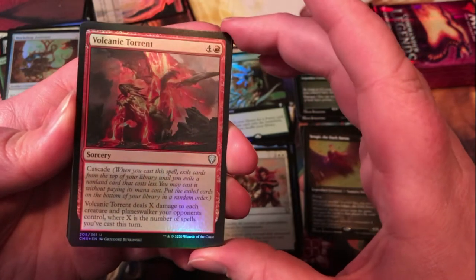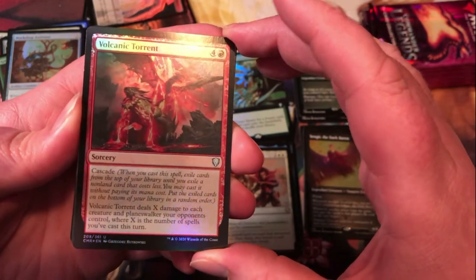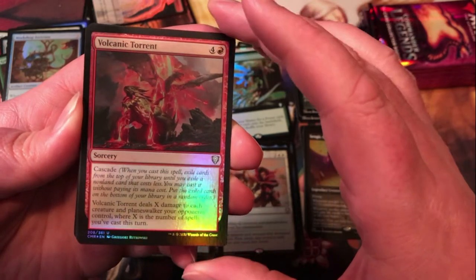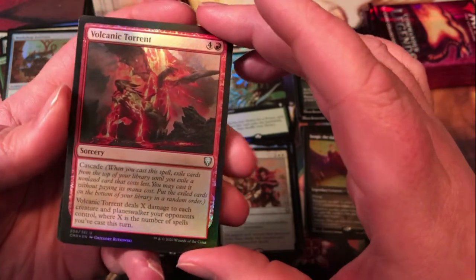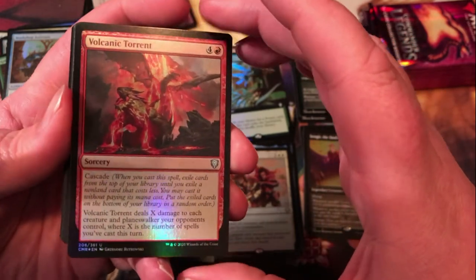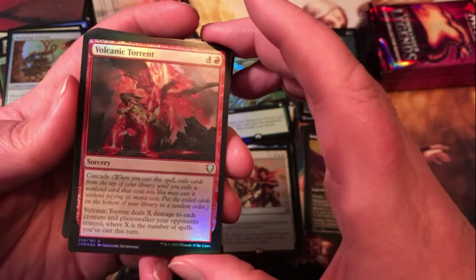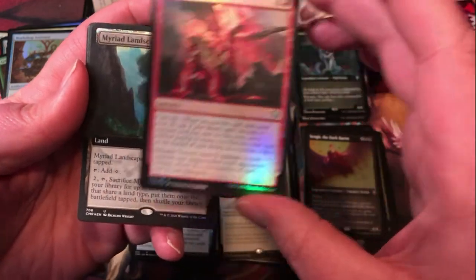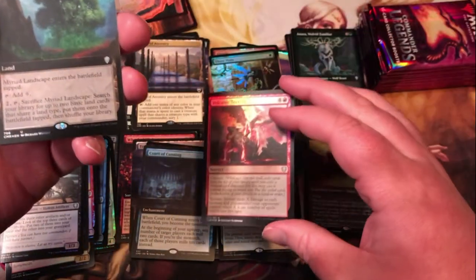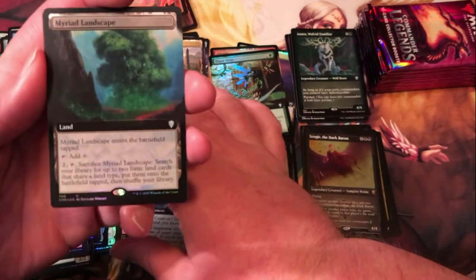Volcanic Torrent is kind of an interesting card — generic and red for a sorcery. It has cascade and then deals X damage to each creature and planeswalker your opponents control, where X is the number of spells you've cast this turn. In theory it's always going to be at least two because you cast this and whatever you cascade into will resolve before this. Definitely going to be better if you can up that count a bit.